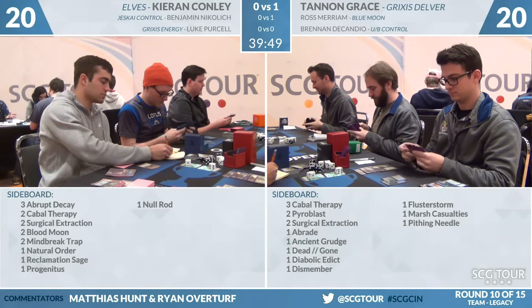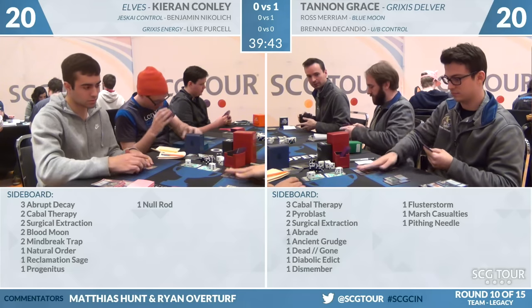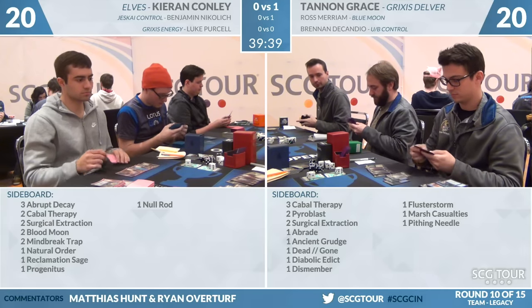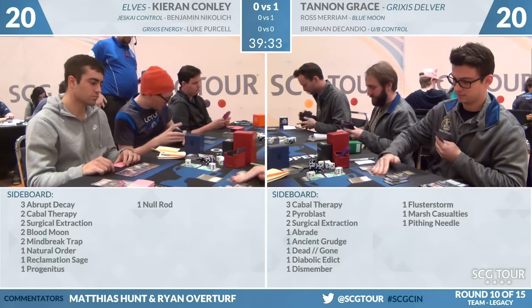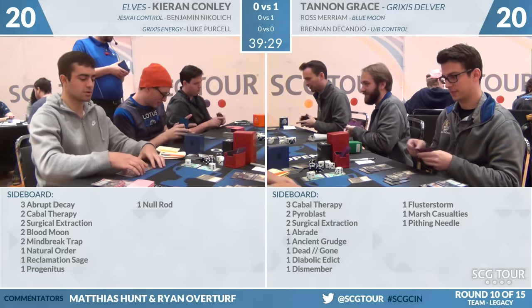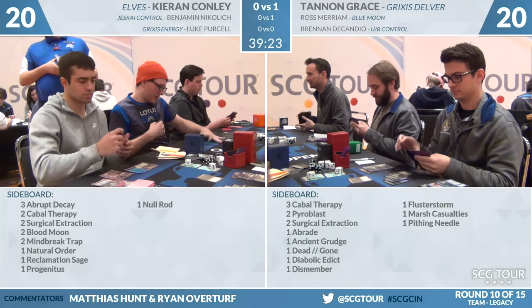Let's look at the sideboards here. On Kieran Conley's side: 3 Abrupt Decay, 2 Cabal Therapy, 2 Surgical Extraction, 2 Blood Moon. We're seeing just Blood Moon out of a lot of decks this weekend. Two Mind Break Traps, a Natural Order, a Reclamation Sage — that's the fourth Natural Order, the second Reclamation Sage, the first Progenitus, and a Null Rod. There are a few things you can reach for. I've certainly seen Elves players just get Delver players with Blood Moon — there's no basics in the deck.